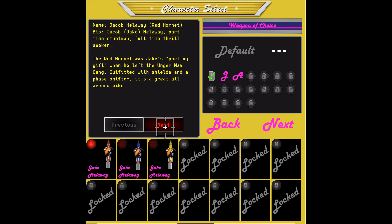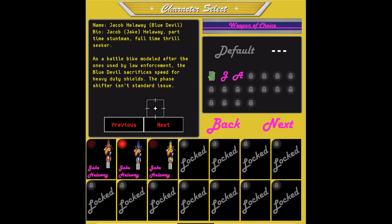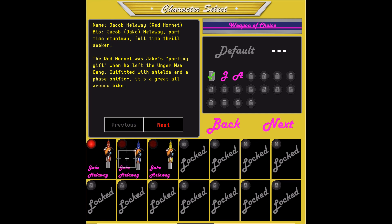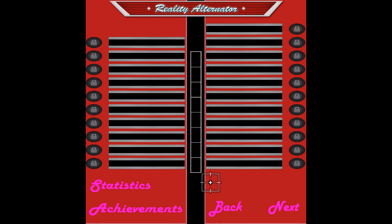You can select the bikes. It's a battle bike modeled after the ones used by law enforcement. The Blue Devil sacrifices speed for heavy duty shields — the face shifter isn't standard issue. The Yellow Jackets is a lightweight stunt vehicle modeled after Jake's hero, Evan Kenneval's bike of choice. It sacrifices shields for speed. I'll do the standard for now. Ugh, what's with the colors and the UI?